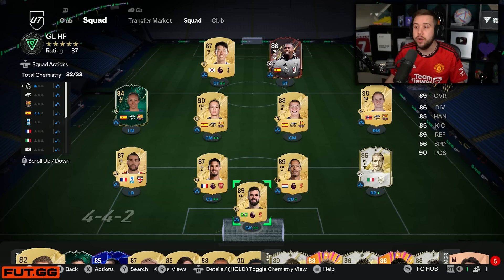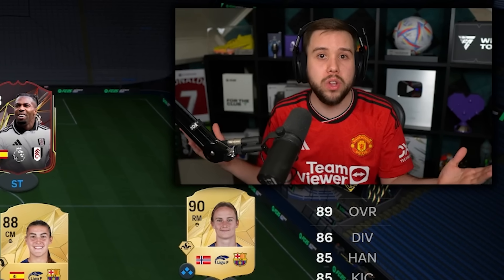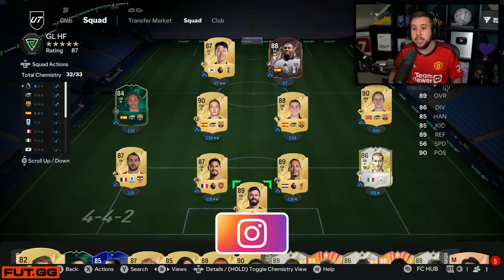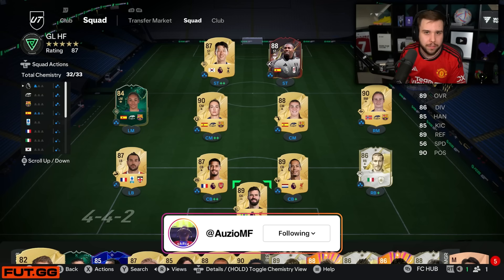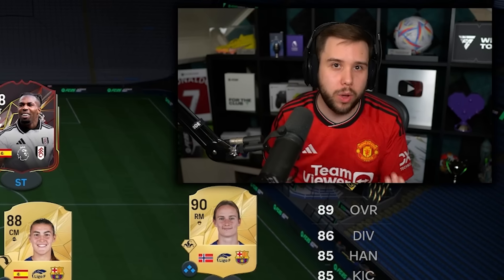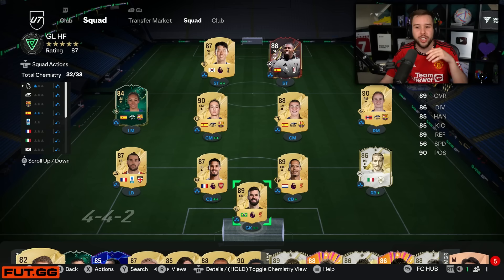This is the team I currently have on the RTG. It's a very good team for an RTG — I'm very surprised myself. Rewards this year have been unbelievable. There's a little bit of luck involved, like Zan in the right back position, but overall we've been hitting some high ranks. We got rank one on this account and rank one on the main account as well the week that just went with this 4-4-2 formation, and we ended up getting rewarded nicely with the coins.